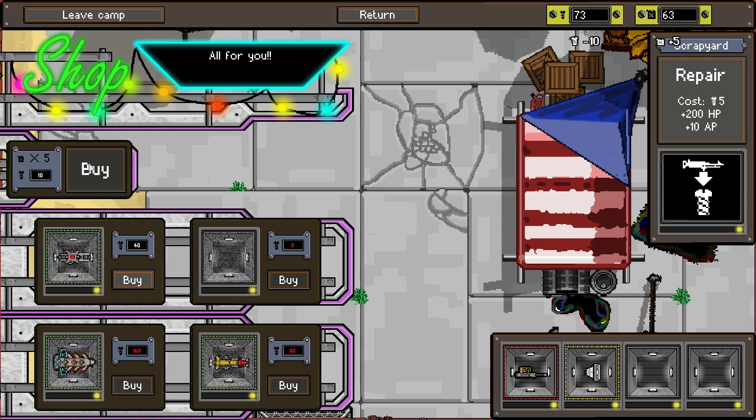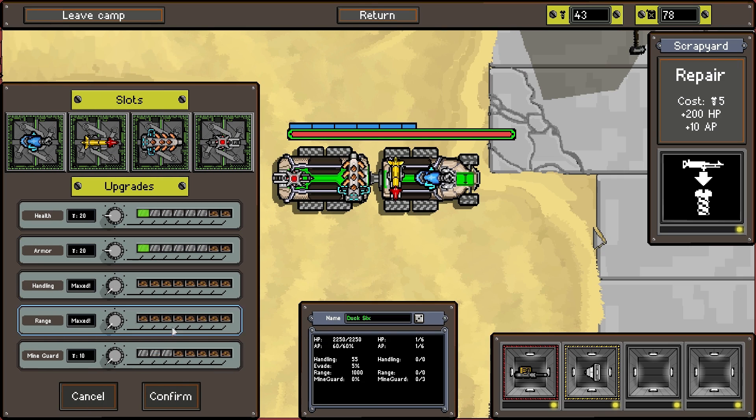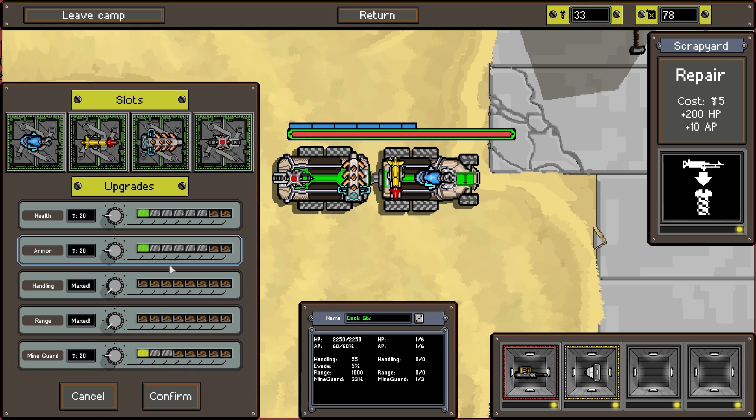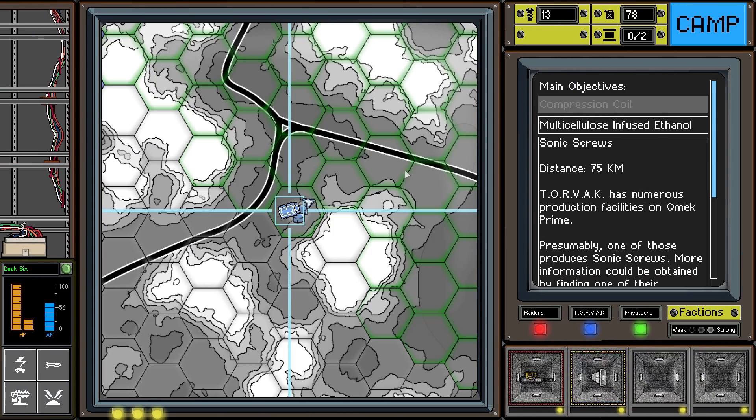Let's buy some more fuel — that should do it. Let's also do some upgrades: some mine guard, that's probably good, and a little bit more armor and health. There we go, basically spent all of our scrap. Since we have no other abilities to fight with, we'll do that instead.